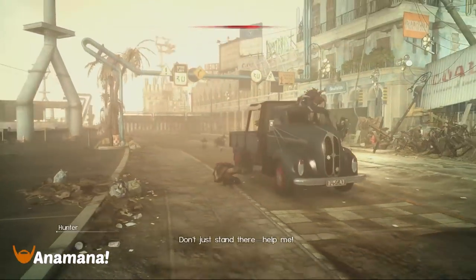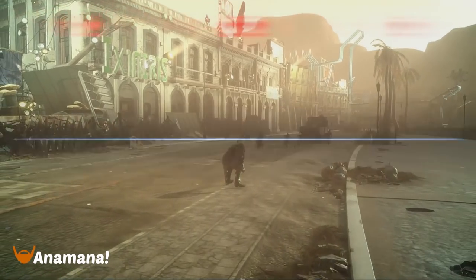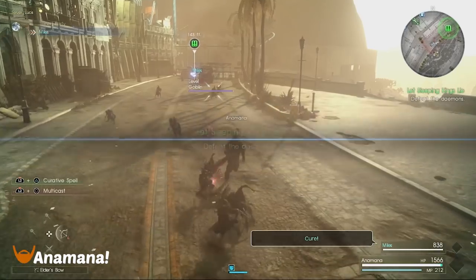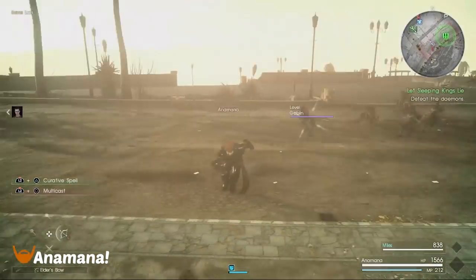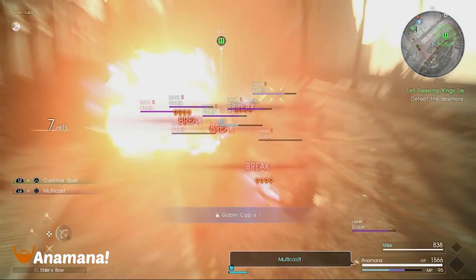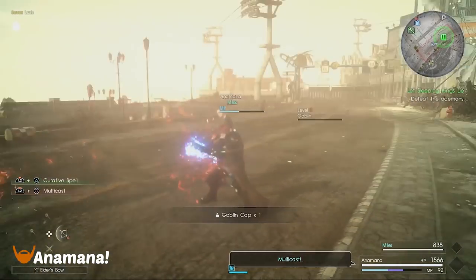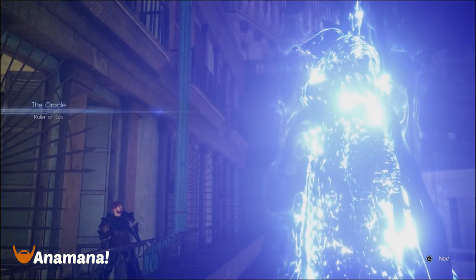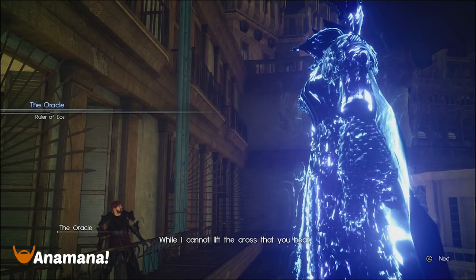We're going to unlock that Oracle Royal Sigil — you probably already have it at this point, but it's part of unlocking the map. I found it a lot easier to do this by using magic because the wind-up is a lot less than doing charge attacks or anything like that with melee weapons. You're just going to plow through this and then get the little cutscene with the Royal Sigil knight — the king of yore, whatever you call it — it's going to pop up and say it's a ghost, and you'll move on to the next step.